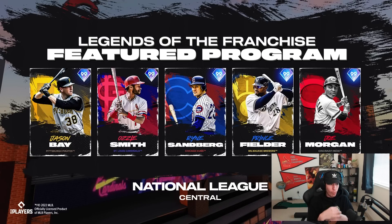I feel like this might be the best version of Ozzy Smith we've ever seen in the show's history, so I have high expectations. A 99 Jason Bay from the Pirates could be a lot of fun — we've had good Jason Bay cards before. Ryne Sandberg should be even better — a lot of people have loved his 99 cards in the past and from the attributes so far it looks like that'll continue. Then there's a 99 Prince Fielder from the Milwaukee Brewers, and Joe Morgan from the Reds. I'm getting more and more excited for this program.